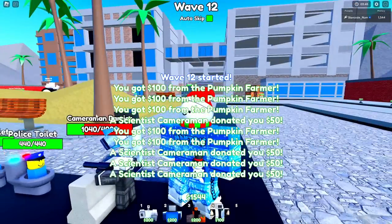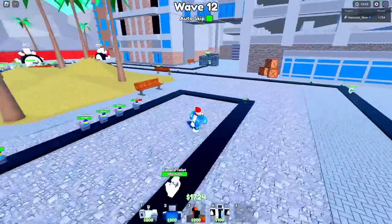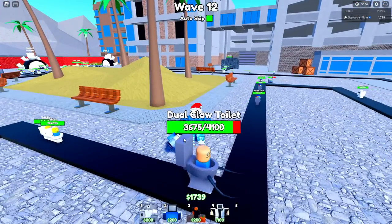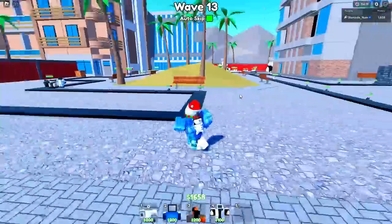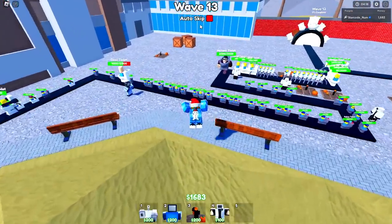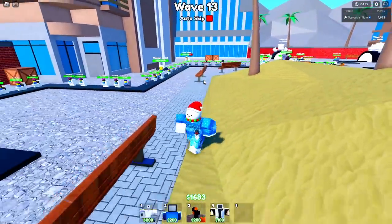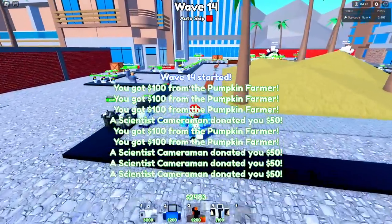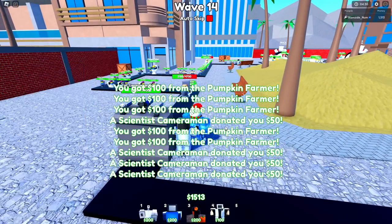What I'm gonna keep focused on is upgrading my engineer cameraman - oh my god, it is now level five and this wall has yet to break even once. Okay, now it did break, but we should be able to beat this entire mode by simply upgrading our stuff. I also just noticed I had auto skip on - you do want to turn that off; I don't recommend it at all.